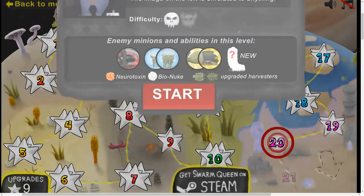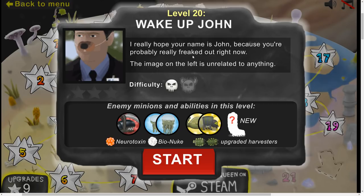If you want me to play some levels over again, I'll be happy to do so. Level 20 — 'Wake up, John.' I really hope your name is John, because you're probably really freaked out right now. The image on the left is unrelated to anything.